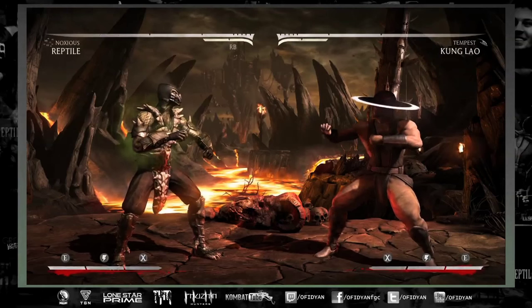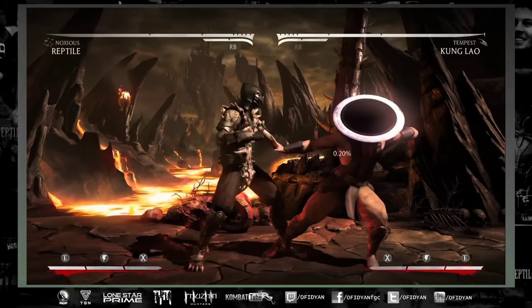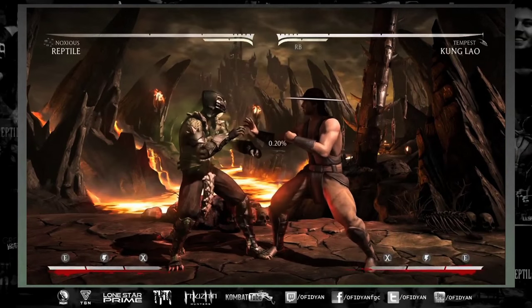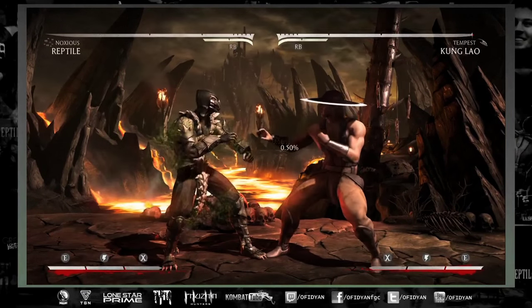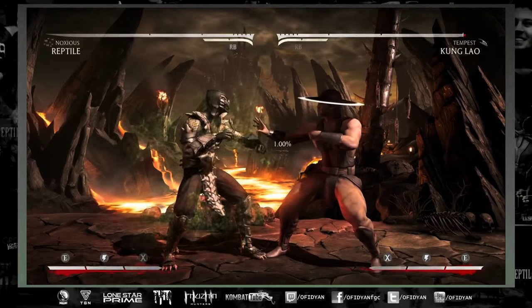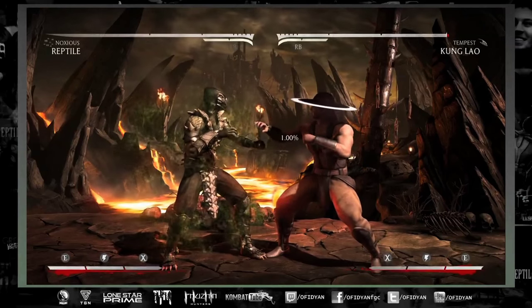Hello everyone and welcome to another MKX guide for Reptile. This one is on Noxious. Noxious does 0.20 damage over time when you're close to somebody. When you activate it with Down Down 3 you can do 0.50, and when you choose to burn meter you can do up to one percent. You do have to be close to them for the damage over time to apply.